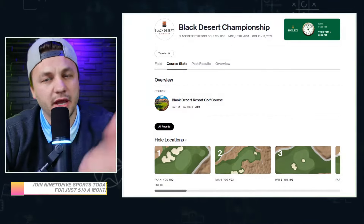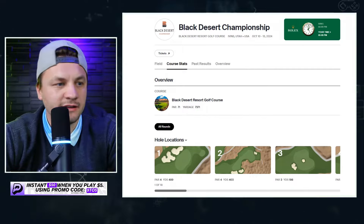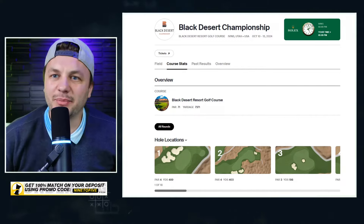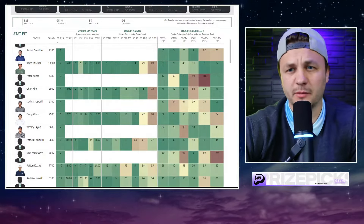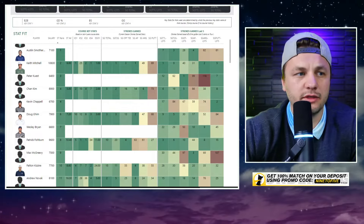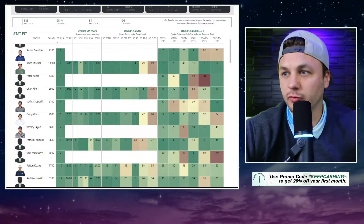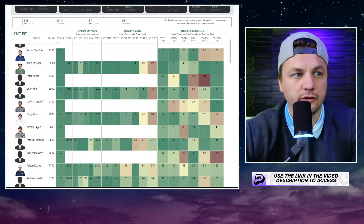One player a lot of people will be on — both outright and in DFS — because of the narrative is Patrick Fishburn, who has been playing extremely well and is from Utah. Zach Blair is from Utah as well but probably not a target. Being a new course, we won't know exactly what key stats to prioritize, but I think looking at golfers who avoid mistakes, hit fairways, and have solid ball-striking and greens gained will be crucial — essentially birdie-bogey ratio, good drive percentage, and greens gained.